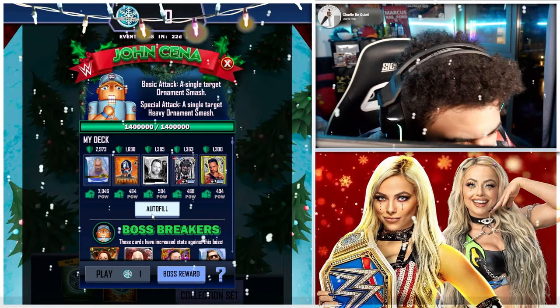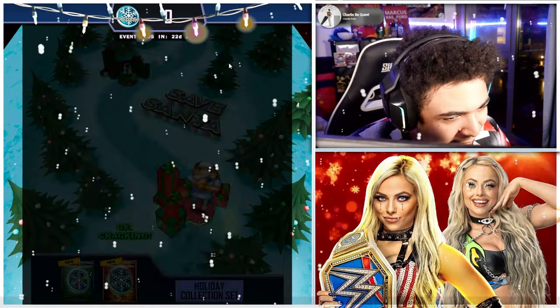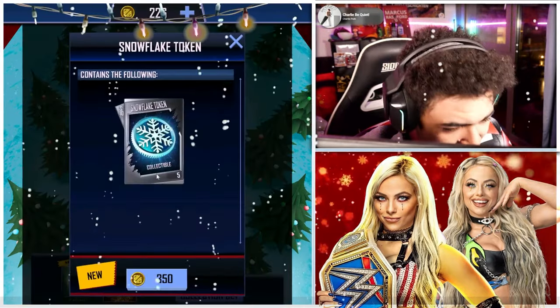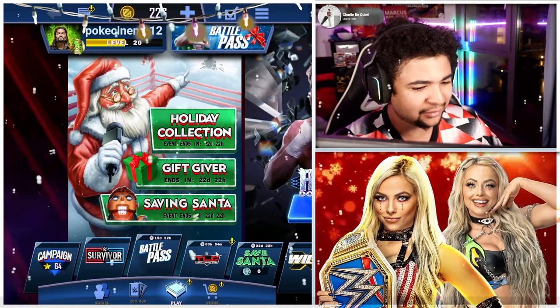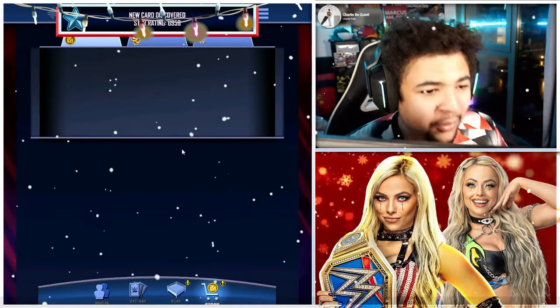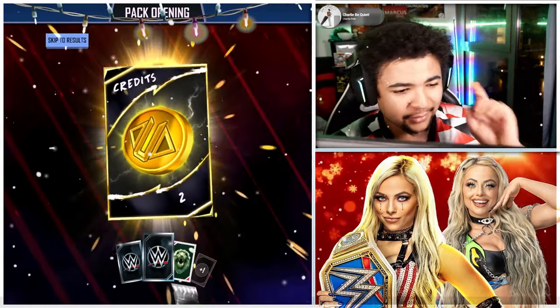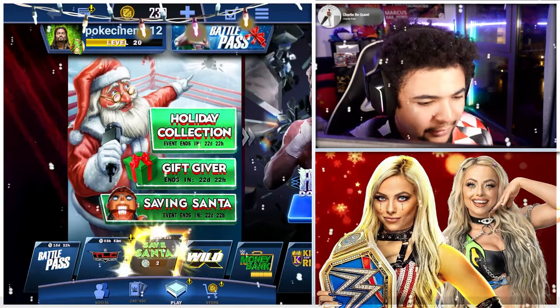We'll attempt the first boss — auto-filling our deck for the best cards possible. I don't have a snowflake though, so I can't actually play yet. You can buy snowflakes for credits, which is interesting. I sent 45 picks but couldn't get one from the draft board. Luckily snowflakes are accessible from the free packs — claiming two now. Okay, we've got two tokens, let's try and save Santa!